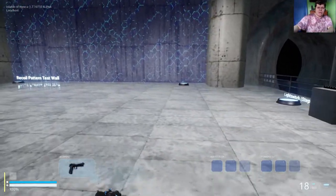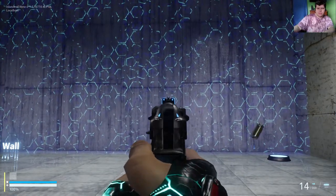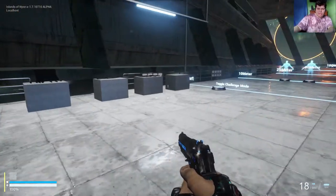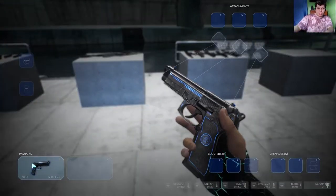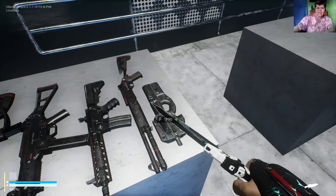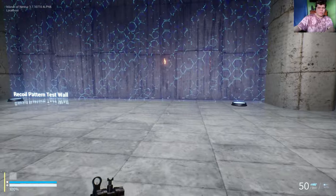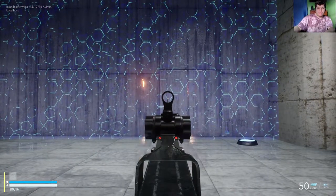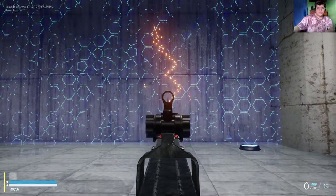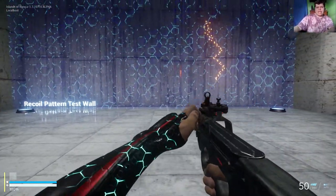You've got the M9 A1 Elite, which has a blue design. Very easy to use, very easy to control, looks really good too. Moving on to other guns — we have the P90, which has some pretty difficult recoil I'd say.